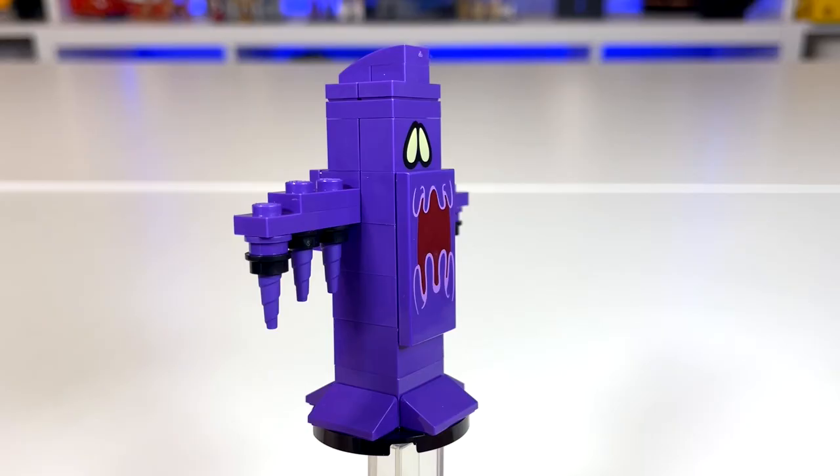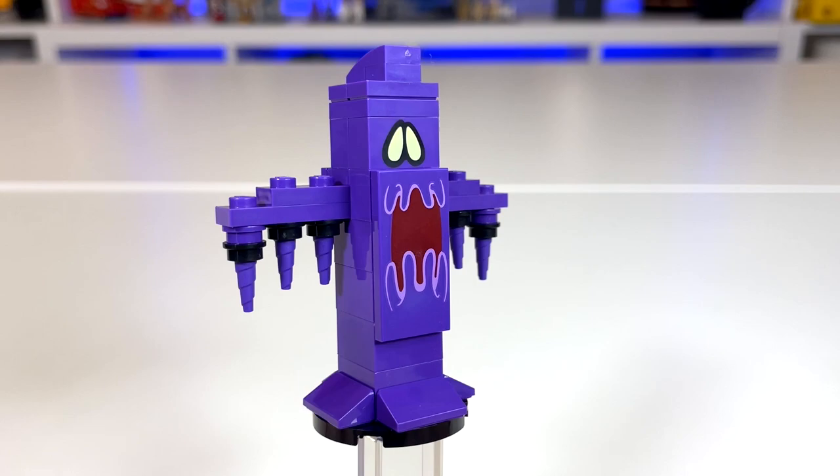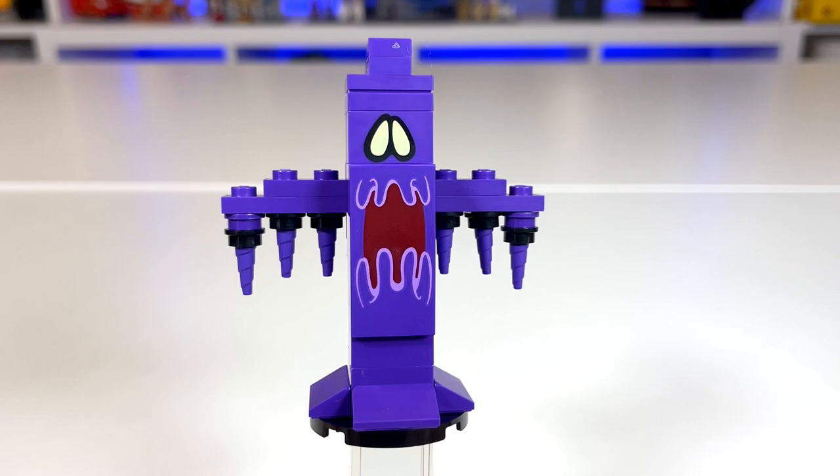The printing looks fantastic — it looks just like what we've seen in the games. On top you can see the scan code, and the little hands on either side are perfect. Finally, here we have the main boss for this level, Bogmire. I love the printing on this; I just think it looks incredible.